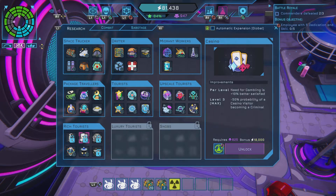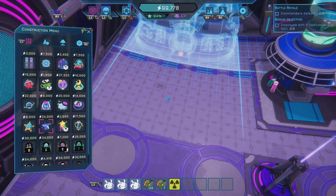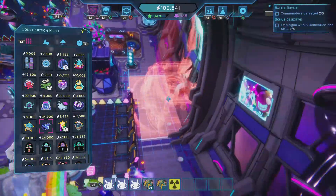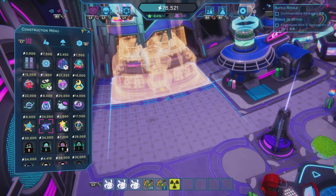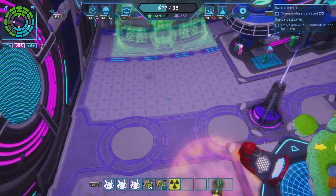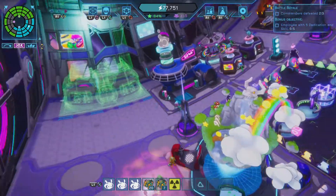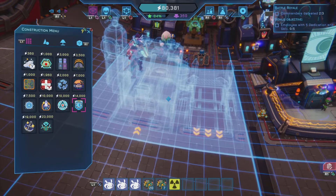What else am I going to get? Energizer, ATM, casino. I'm going to get the weight well therapy - let's get that. 24,000 which is fine. It has to go on a wall. So let's put it on the wall back here. That is just awesome. And then I can put something else here once I'm able to. Let's speed time up. I am going to build a security station here.